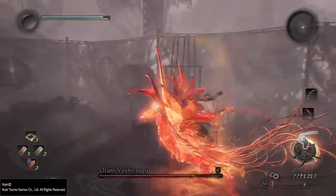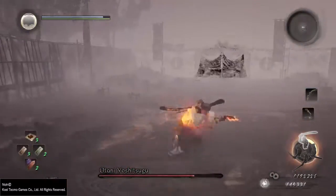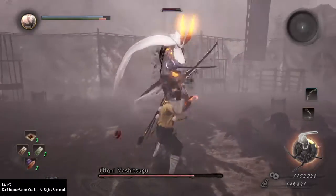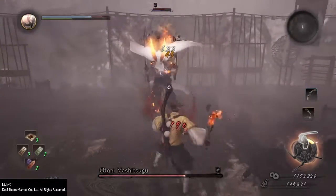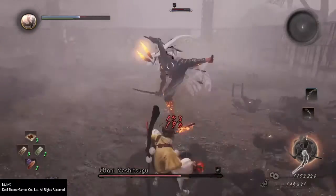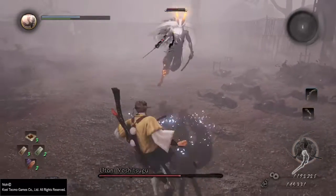For this boss, I highly recommend that you go with a fire or earth based talisman for your weapon buff. Don't forget your power pill from the ninjutsu skill tree, and you absolutely want to have the omni magic slowing talisman for this fight.